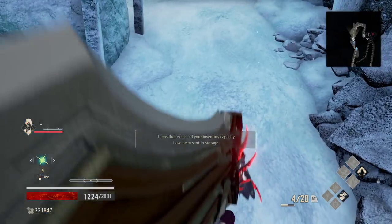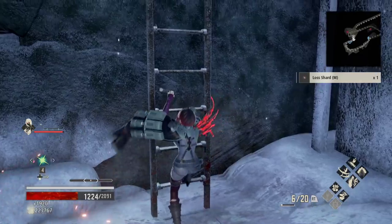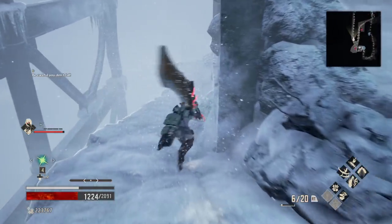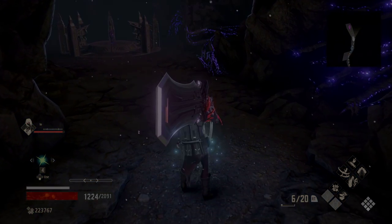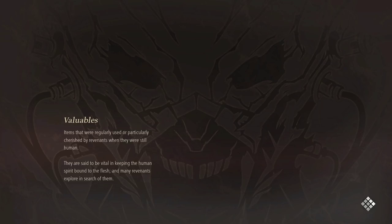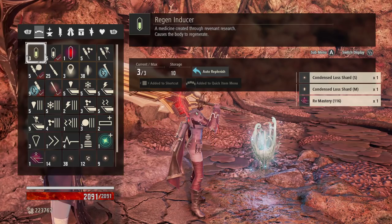Grab a couple things that these guys dropped. Run on down to the Mistel. Our next warp is going to be Dryad of Trench's entrance — we're going to turn in Gustav's quest. Finishing up his quest will give us access to an RV mastery called Opportunism, which is a passive that makes it easier to apply things.